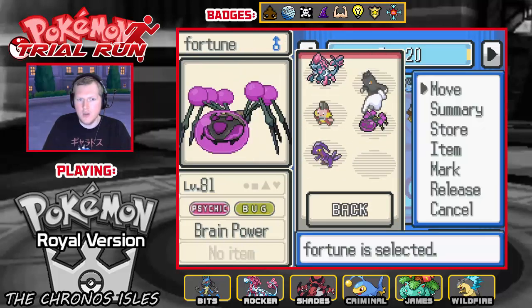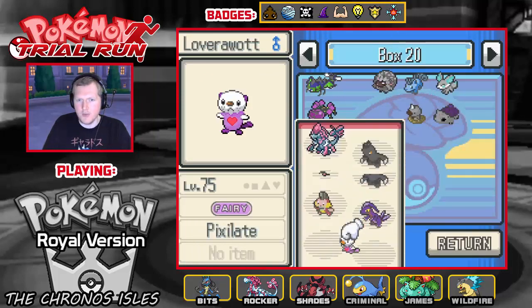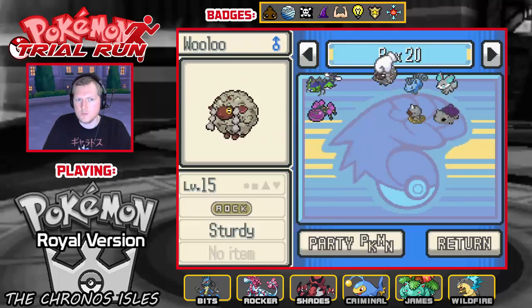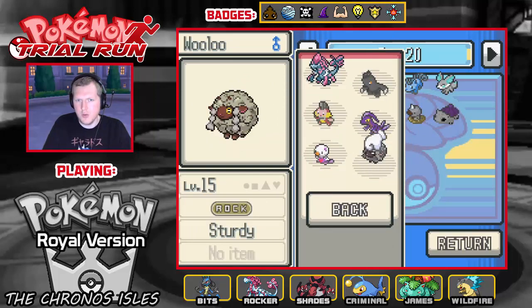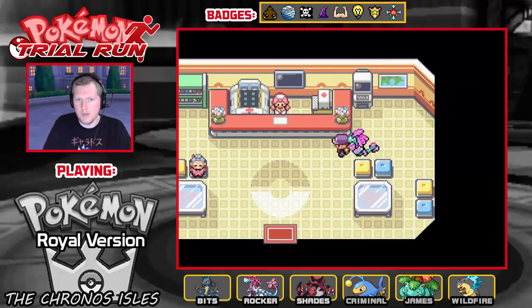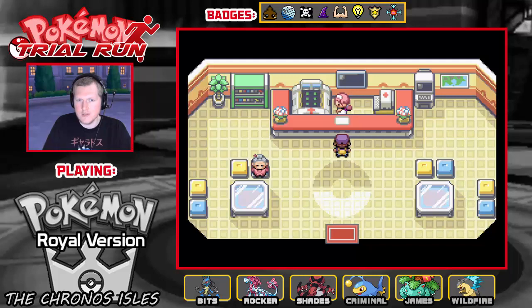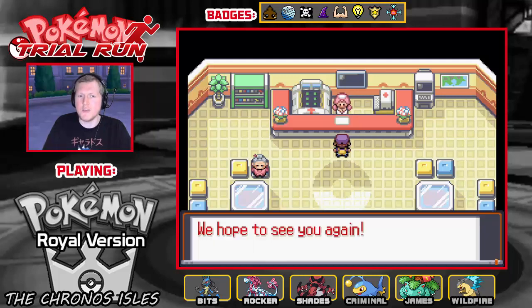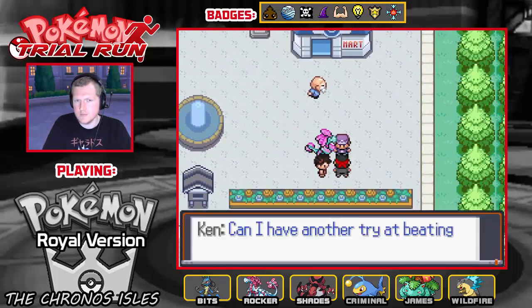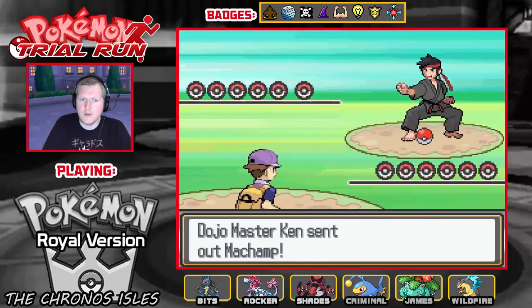Let's take a look at these things: there is Combustion, Fortune — a psychic bug type, Madkips, our Yameka bug dragon type, and our Grovile. Now they're fully evolved so they don't need to be in the party anymore — same with Depider, which is now an Aquilet. Let's bring Woolu out and we'll heal up. Actually no, we'll face Ken this time.